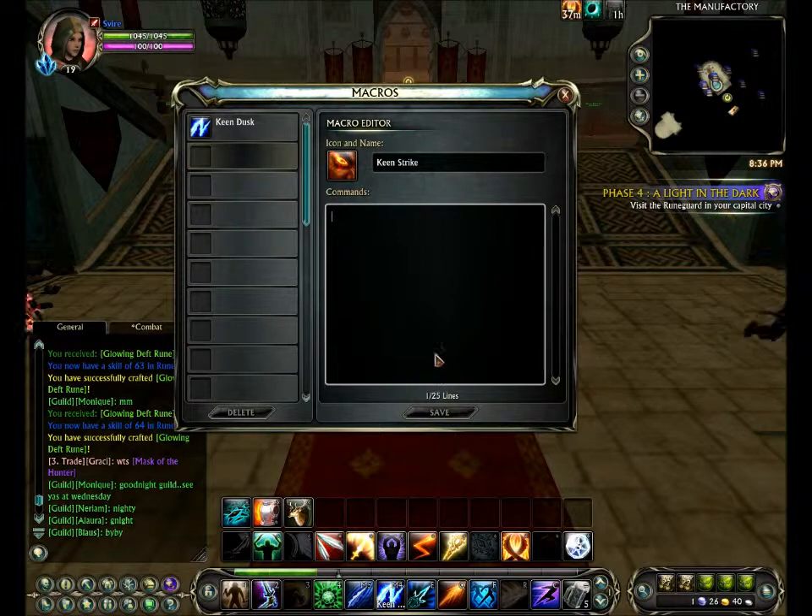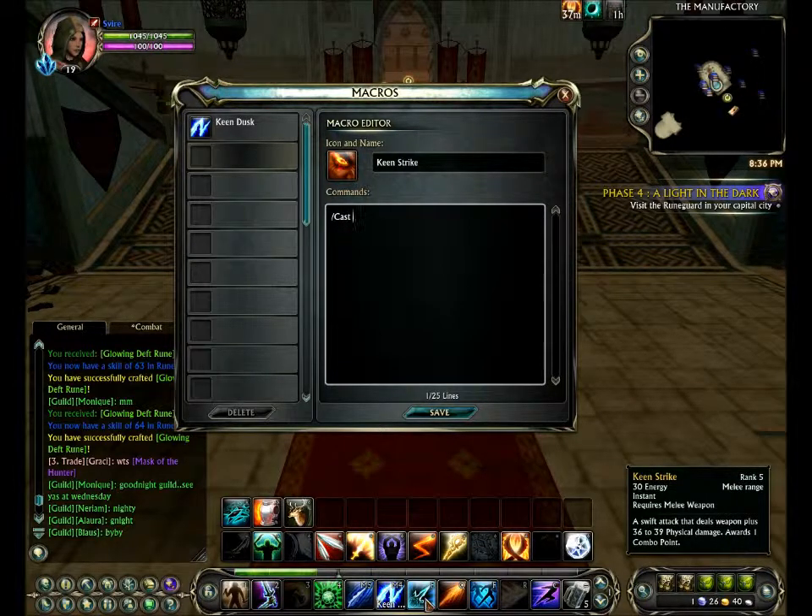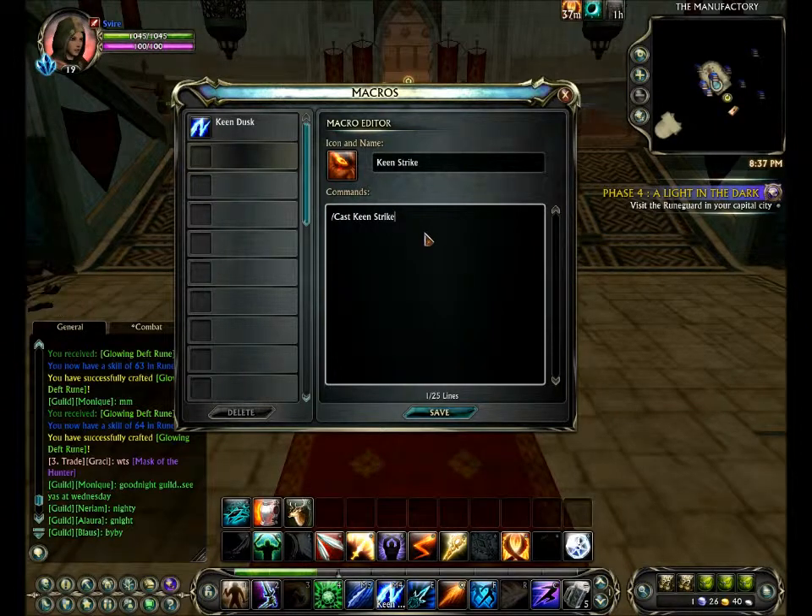So now for the commands. To cast a spell, you have to do slash cast, exactly like that. Then a space, then your spell name. So this one will be Keen Strike because I'm just going to do a Keen Strike macro. And then that should be it.